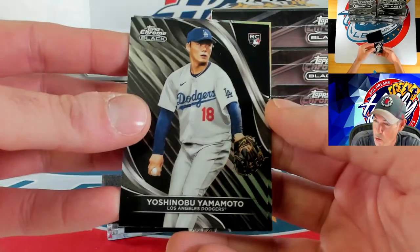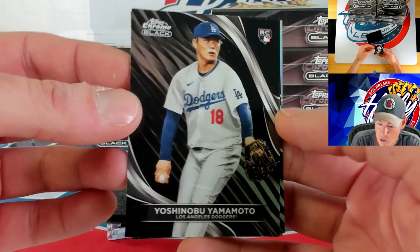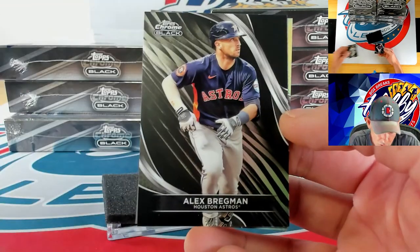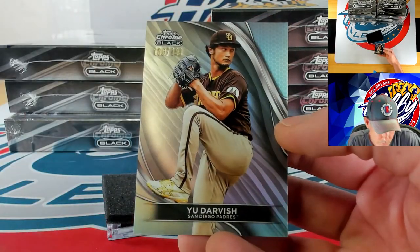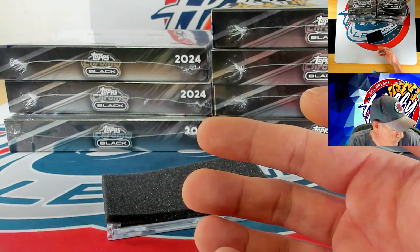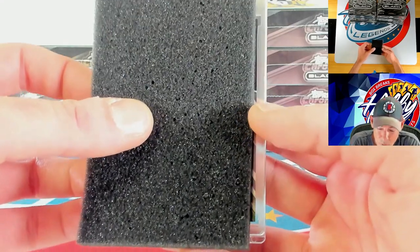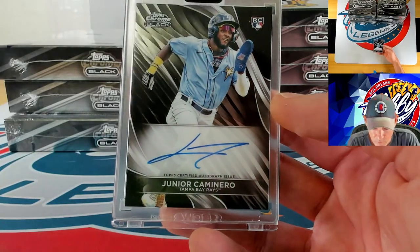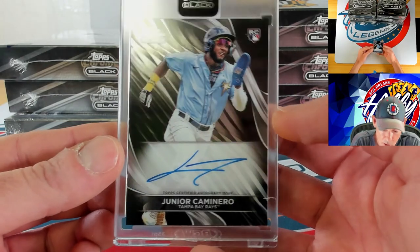We found Yamamoto once again, this time on the base card — so we didn't see anything from Yoshinobu and then found him on the auto and a base card. Funny how that one works. Alex Bregman, and our refractor is Yu Darvish — 186 of 199. Trying to bring Cody B into existence. Our autograph is going to be a base auto — Junior Caminero. Very nice that we found some Caminero ink.